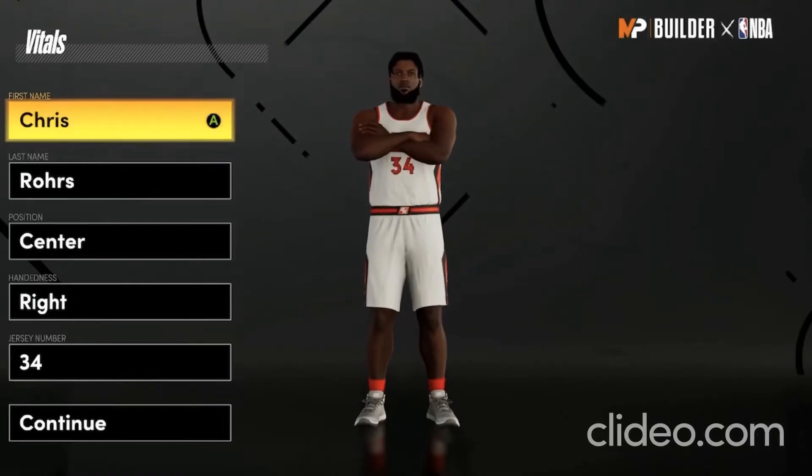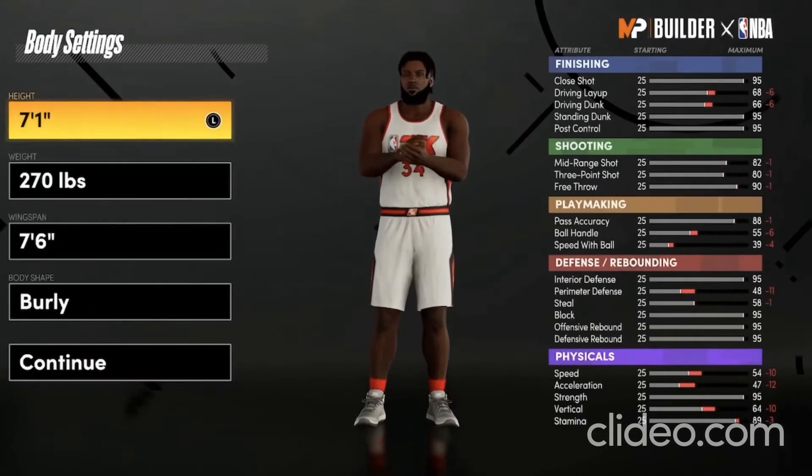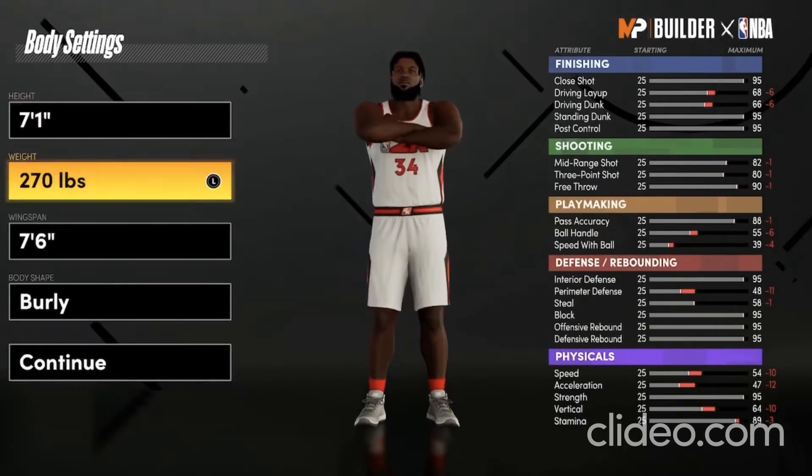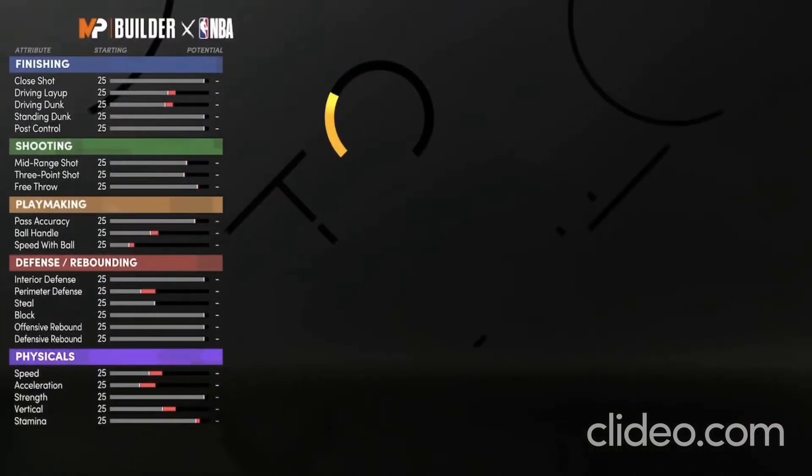What's up guys, Big Airball here, and today I'm going to make the ultimate Shaq build. You want to go 7'1", 270 pounds, 7'6" wingspan. You're going to be an absolute bully in the paint.